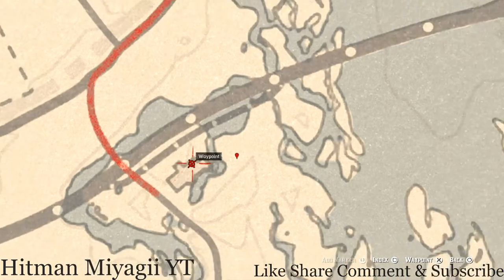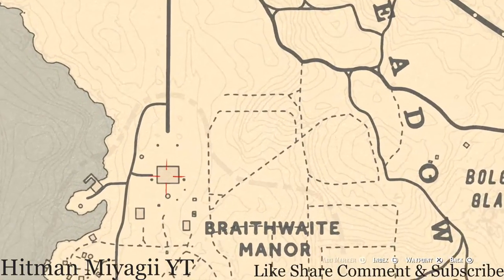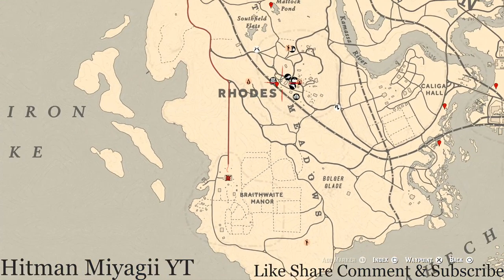There's a family heirloom inside the Braithwaite Manor home today - a cherry wood comb. It's upstairs in the northeast room, in a chest at the foot of the bed on the second level. Go and grab that cherry wood comb family heirloom.